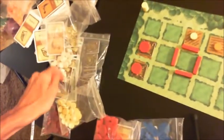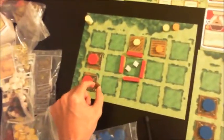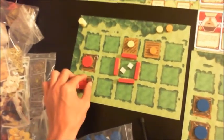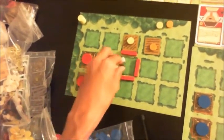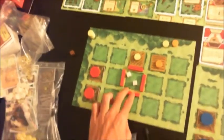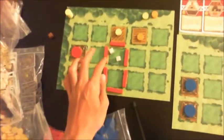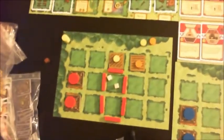A one-by-one pasture might hold two sheep, but you cannot mix and match animals. If a cattle comes along and you have space, you'd have to put it in your house. If you make the pasture bigger — say a two-by-one square — each square holds two animals of the same type, but the entire pasture must be the same animal. So a two-by-one pasture can hold four animals: four sheep, four boar, or four cattle.